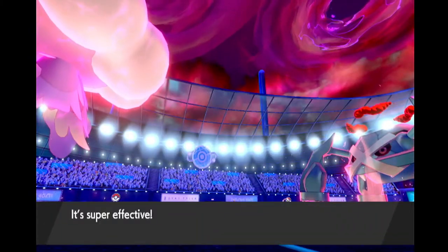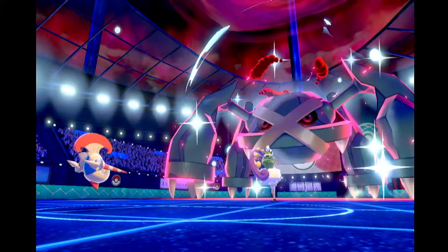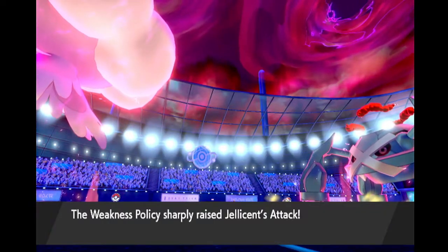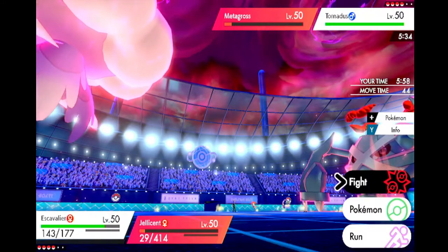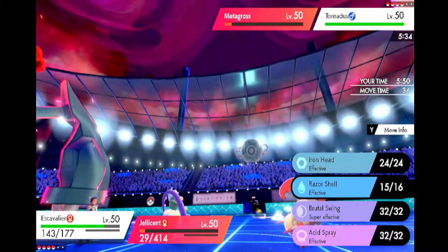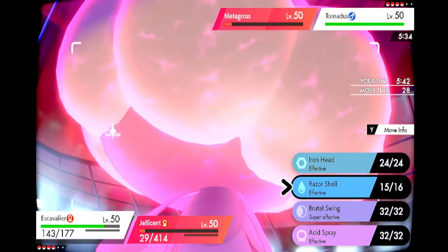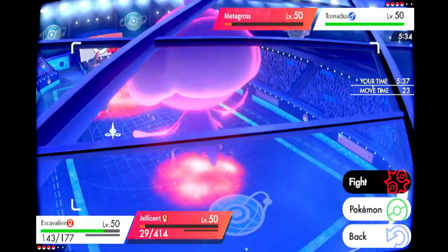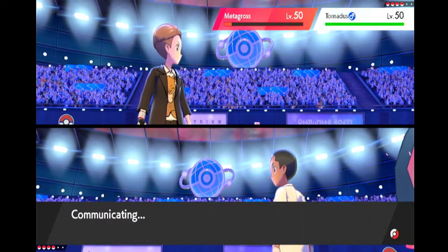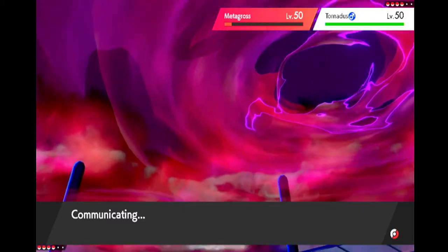Let's go, Jellicent! Thank you — my weakness policy. Okay, so what do I want to do here? I kind of want a Brutal Swing. I kind of like a Max Guard / Brutal Swing. How much more Trick Room do I have? I kind of want to do that — just go for it. Next we Brutal Swing here, we kill Metagross, and we break a potential Sash on Torn.